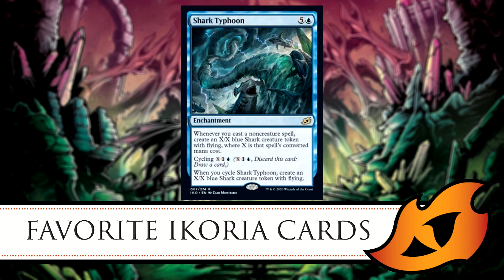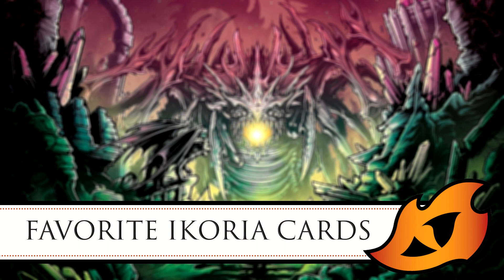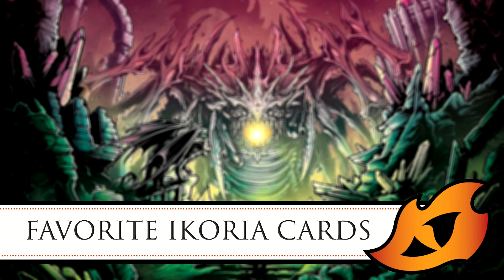There's also Shark Typhoon, a new cycling card from Ikoria. It creates X/X shark tokens equal to the converted mana cost of non-creature spells you cast. When those sharks die, you can just keep putting their counters onto The Ozolith. And obviously for Animar, Soul of Elements, you need to keep counters on him to reduce your creature casting costs — whenever he dies and you lose the counters, with The Ozolith you can move them right back when he returns.